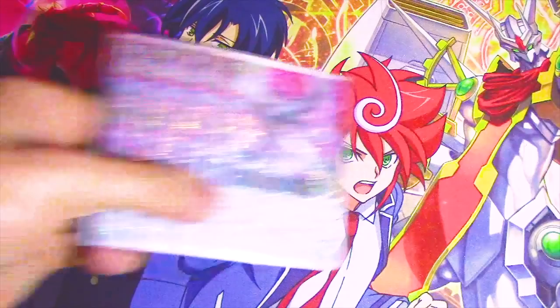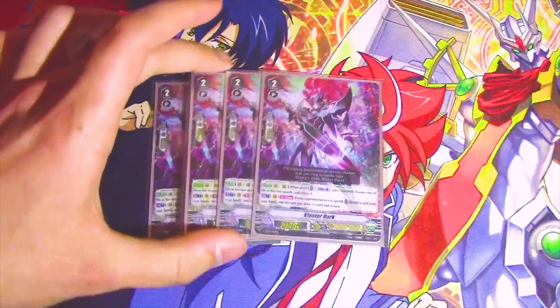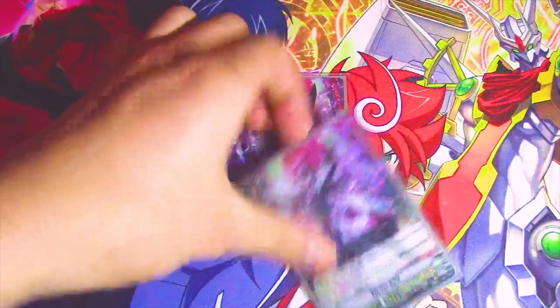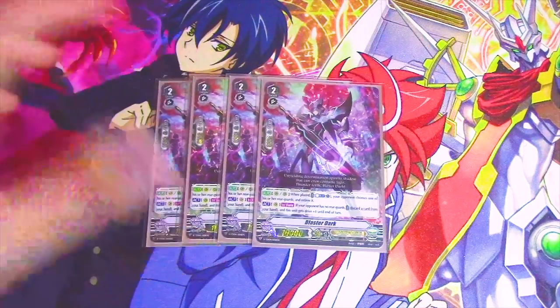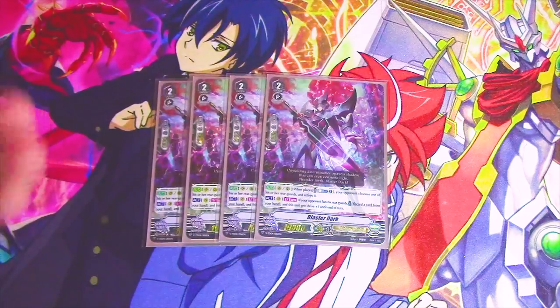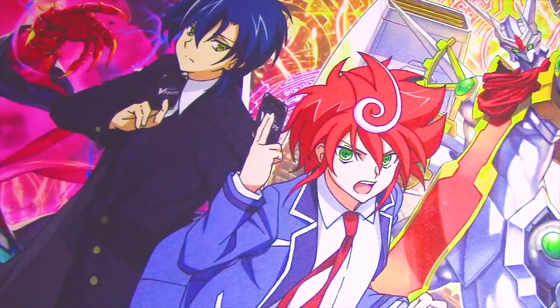Next up is the stronger Blaster Blade. He's stronger because he's dark, and he gets to retire stuff. He revolutionized Vanguard because he gets an extra drive check, so he's basically a grade 3, so you want to run four of it. When you ride it and get your twin drive, your opponent makes the mistake of thinking you're on grade 3, tries to stride, and you're like 'nah, I'm at grade 2' — and they just scoop. That's how I won one of my games during the shop challenge.